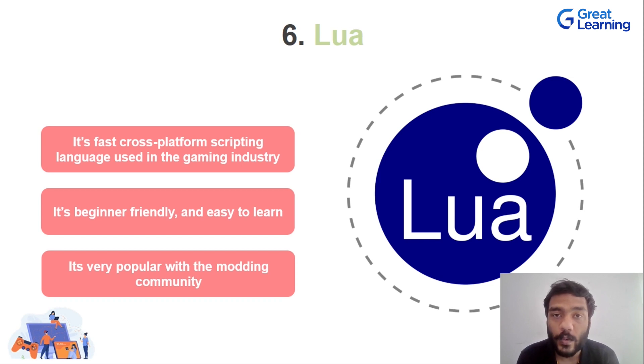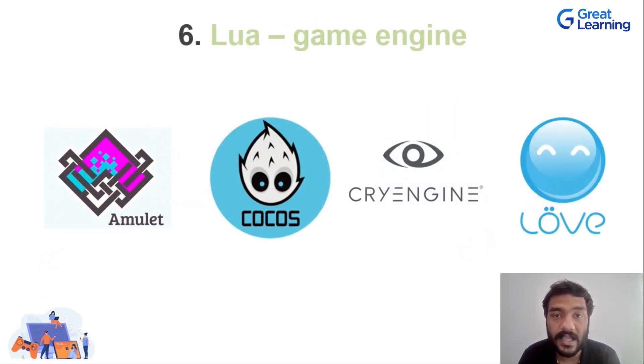A lot of games use their own scripting languages, but Lua is the one that a lot of people use for modding as well as in other games — you can see it being used in games such as Dark Souls. It's used in a wide variety of engines: Amulet, Cocos, CryEngine, and Love. You may not have heard of most of these except for CryEngine, which is popular because of Crysis. The others are mostly mobile engines or for 2D games. Lua is an interesting language, but not interesting enough to be in the first position.